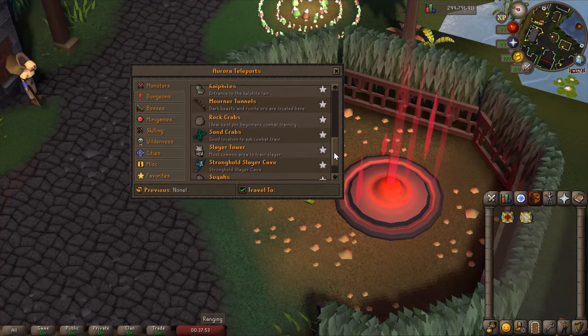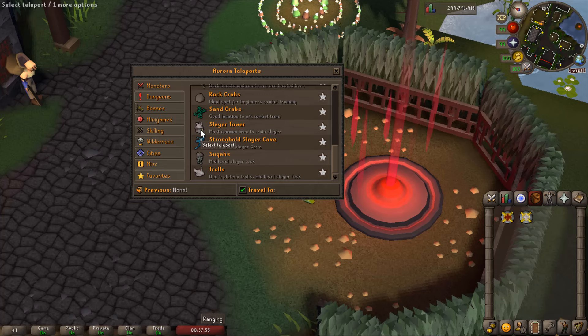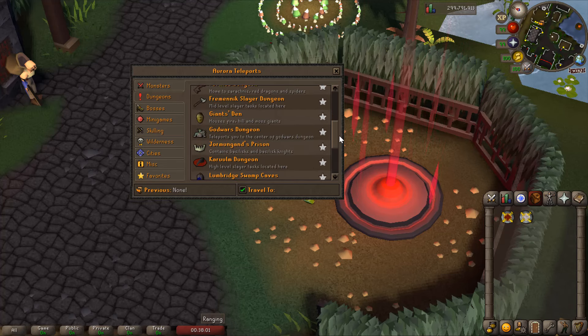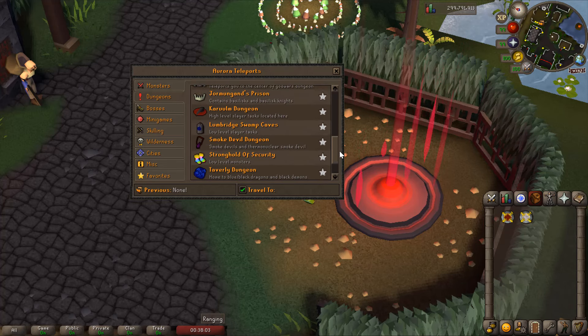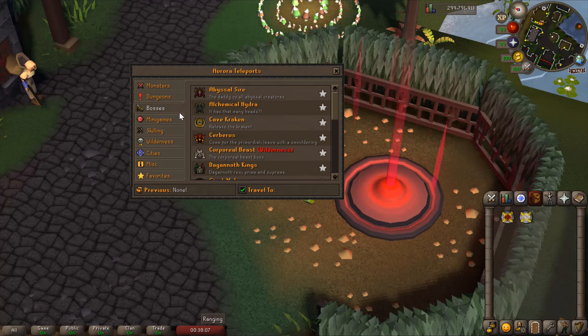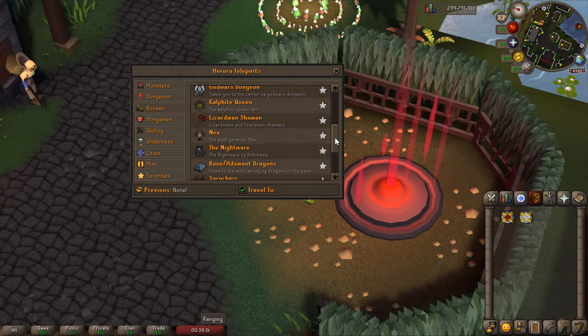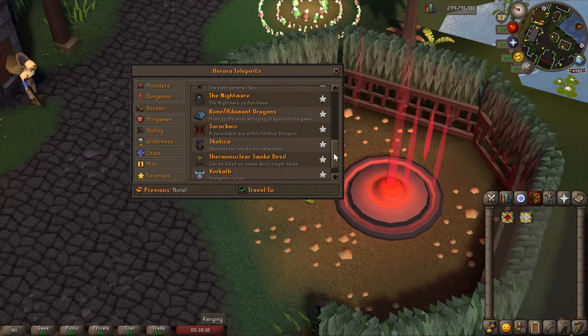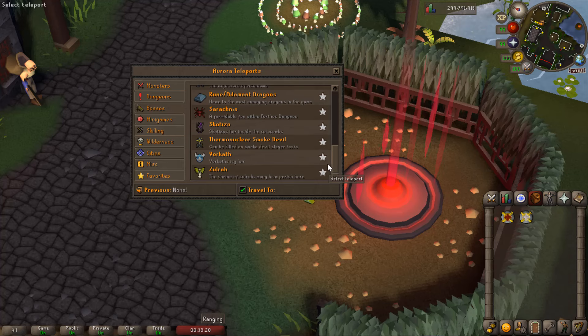You can literally teleport everywhere - each destination has a beautiful picture in front of it so you know where you're teleporting. Let's check out the dungeons - what kind of dungeons we have here. This game is so packed. Time to check out the bosses - I'm a big fan of PVMing. We have Cerberus, Kraken, Corporeal War, Nightmare, Skotizo, Smoke Devil, Vorkath, Zilyana. Jesus Christ.